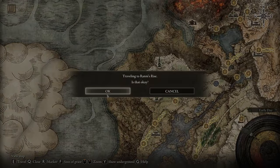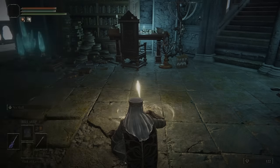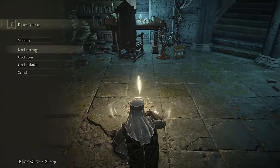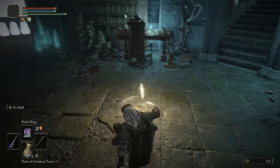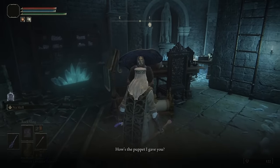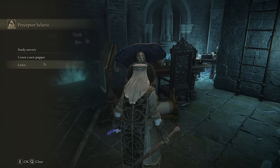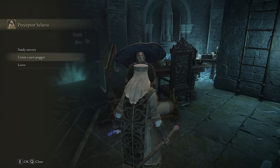Since we bought that puppet, he won't have other options right now. Go to the nearest waypoint, rest at the site of grace, and pass time to morning — do it twice to ensure a full 24 hours has passed. If the new option still doesn't appear when you return, go back to that grace point and pass another couple of days. Previously I had to pass three days; this time I only had to pass one 24-hour period.